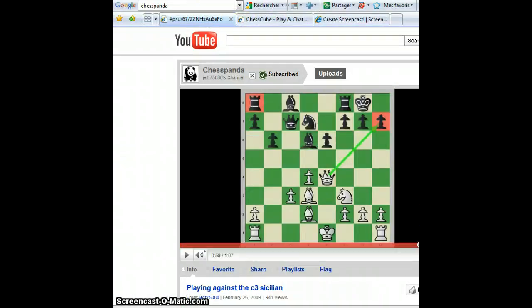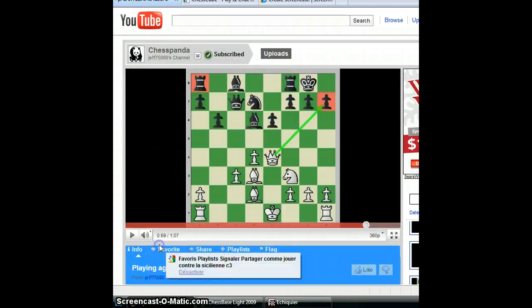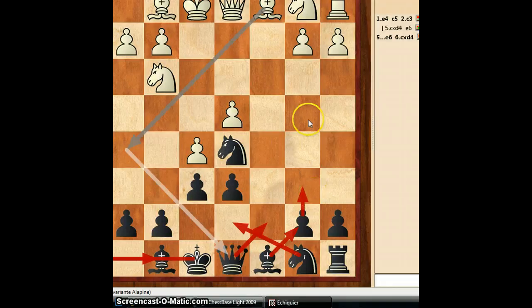For this setup I recommend looking at a video — not Chess Cube, but Chess Panda — chess panda playing against the C3 Sicilian. I really liked it. This is the line for d6 with some cool music too. You play Qc7 and all that we talked about. Have great fun and thank you!